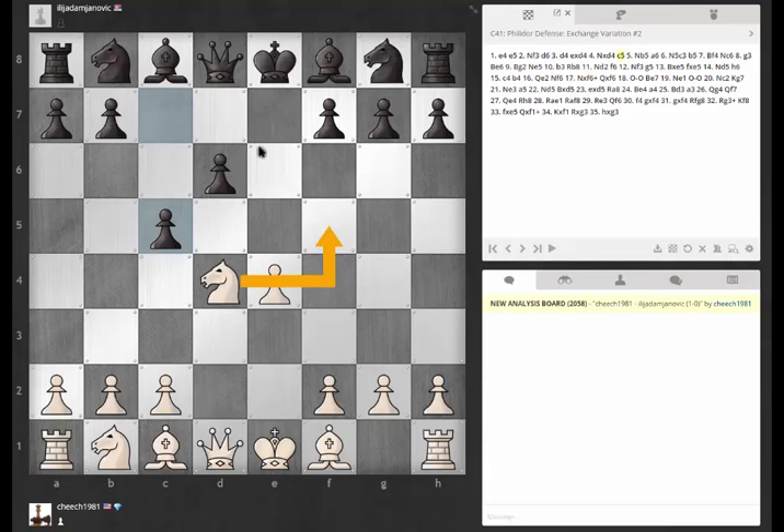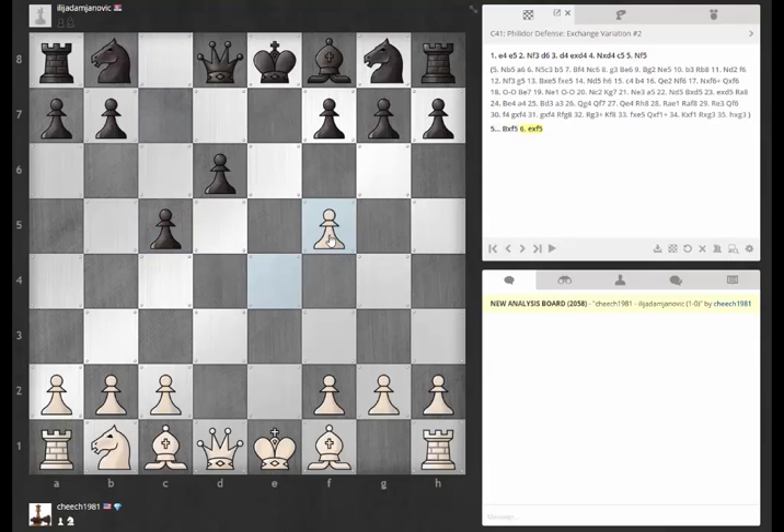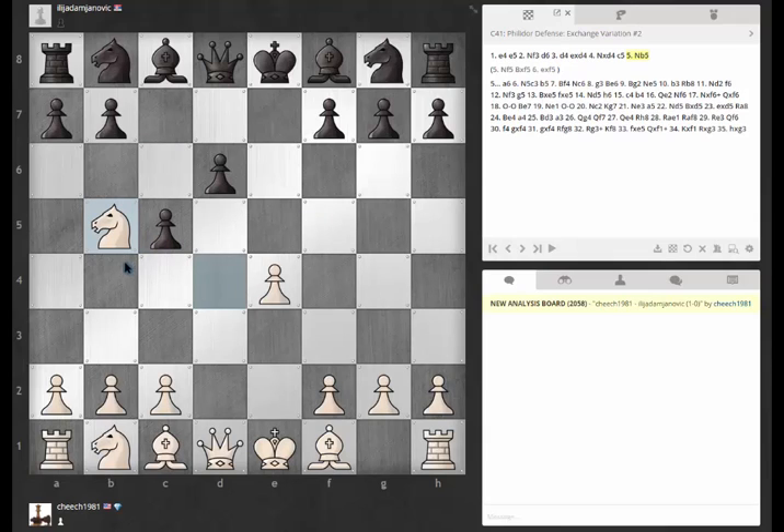I could go here to f5 and just let him swap, so I get this doubled pawn — maybe the pawn is kind of annoying for him to deal with, it's kind of cramping. But I've done this in the past and I've just ended up losing the pawn, so that's a little bit risky. What I did in the game I think was b5, but I don't know if that really is correct. I don't think it's correct to go back to b3 and give him another tempo if he wants it.